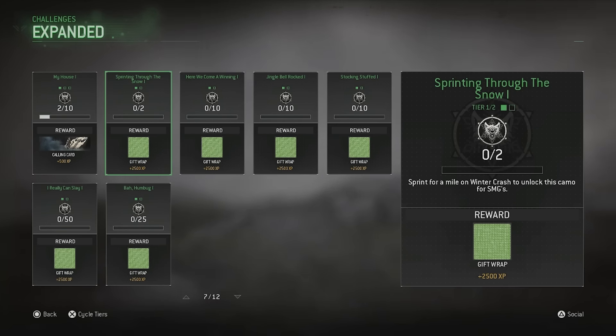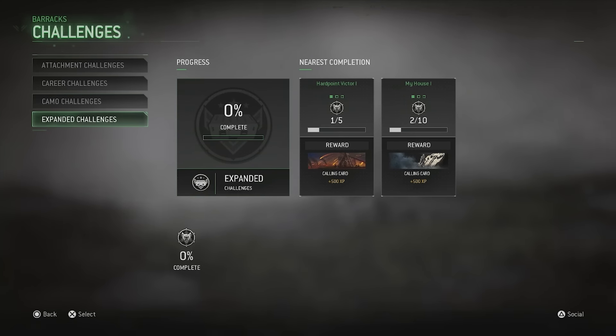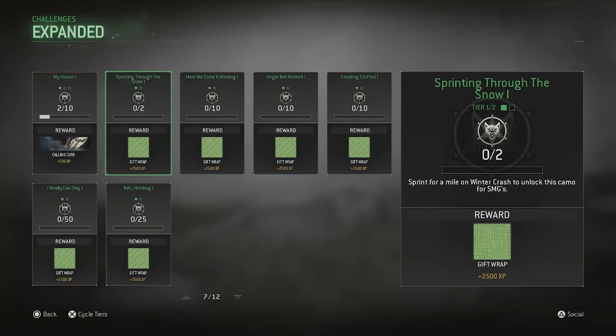It's for the Winter Crash map — it's exclusive to that, so you have to do the challenges on that map. If you want to see the challenges, all you have to do is go to your challenges and then go to expanded challenges. You'll see there are challenges listed for the gift wrap camo.